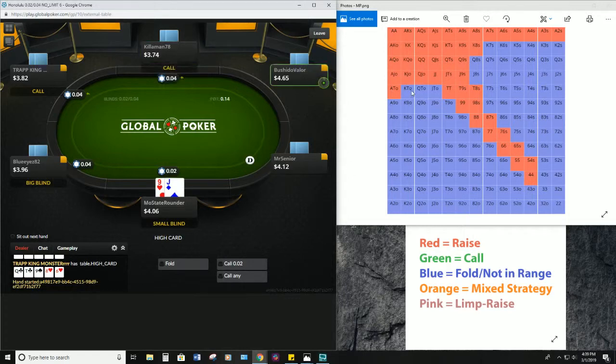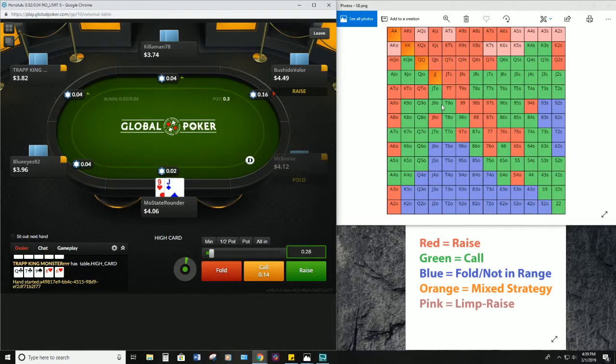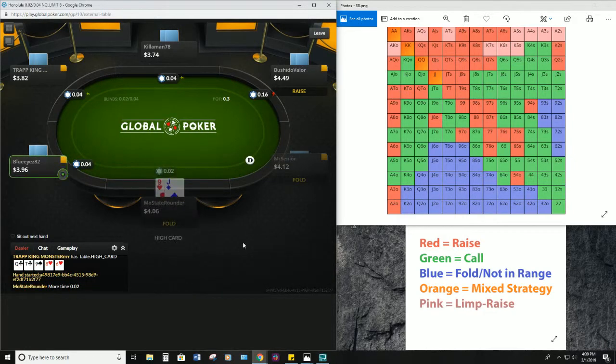Okay, so let's take a look — we have Jack nine offsuit. Going over here, Jack nine offsuit from the small blind would say to call, but that would mean limp. You're not calling a raise with Jack nine offsuit, so we're gonna go ahead and fold.